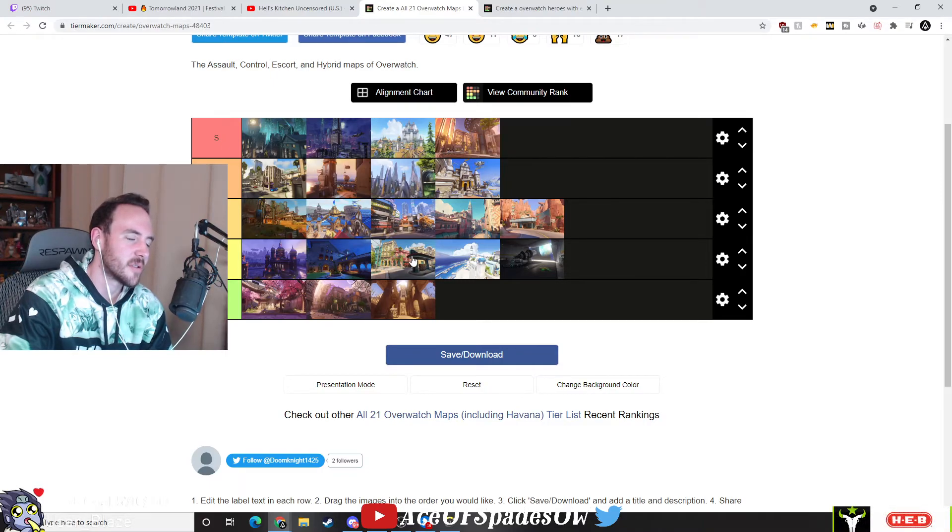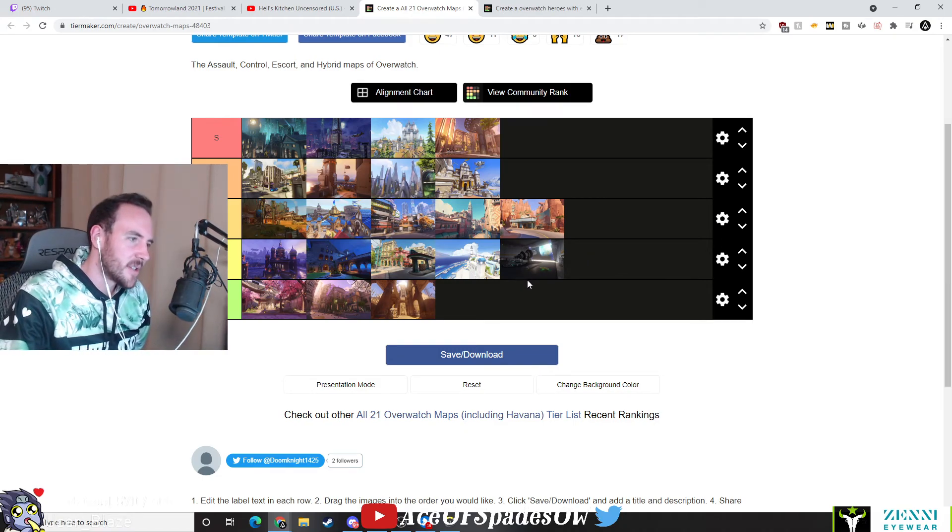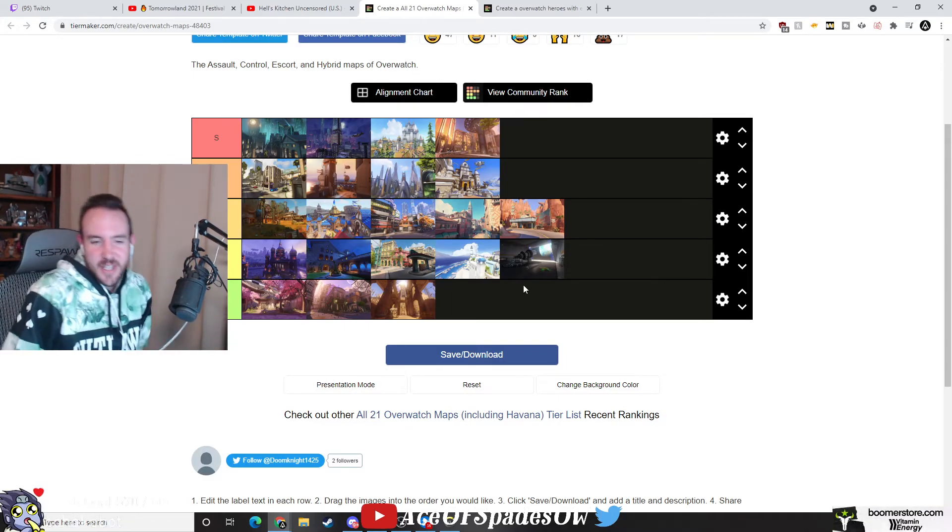C tier: Volskaya — the best of the worst two CP maps. Havana, Ilios, Lunar Colony. And then of course the D tier — these are the worst ones. Hanamura — that's what it was, I'm sorry — Paris and Anubis. I think that's okay. I think this is pretty good for a tier list.